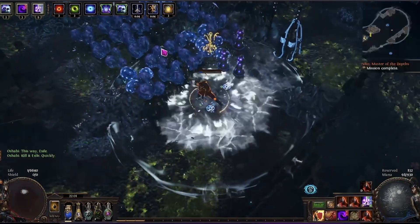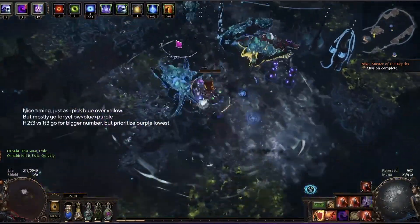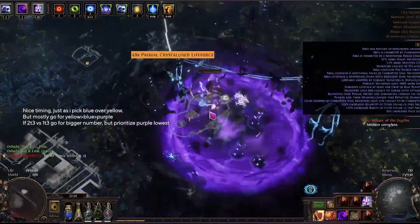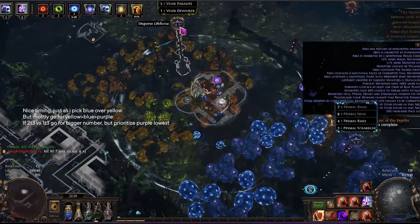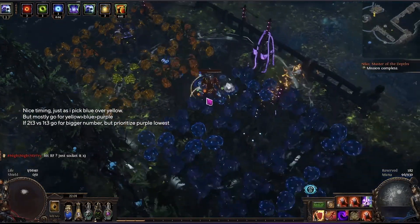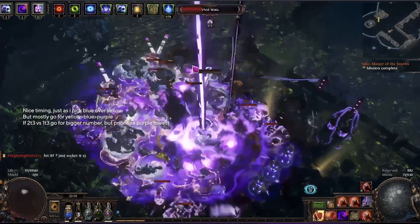After the map was done, I went to harvest. Almost every time I picked yellow juice over blue juice, and blue juice over purple juice — just go by the feel of it. Yellow versus purple: if purple has 3 tier-3 seeds, take purple. If blue has 2 tier-2 and yellow has 2 tier-2, go with yellow. Something like that.